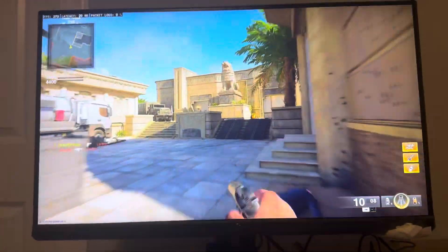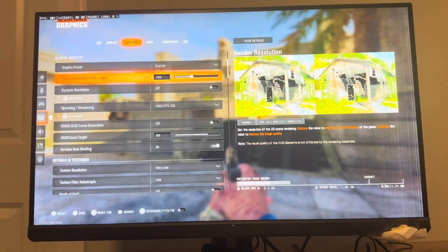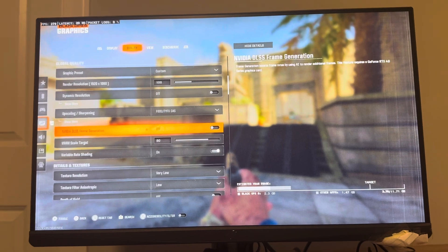You guys can experiment with this if you want to. Here's where the setting is — if you go to Settings, then Graphics Quality, you guys are going to see this right here: NVIDIA DLSS Frame Generation.